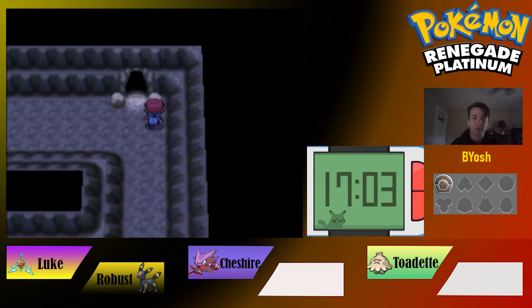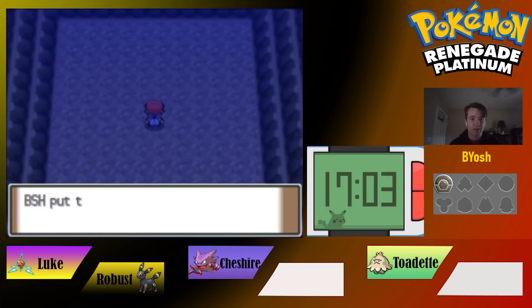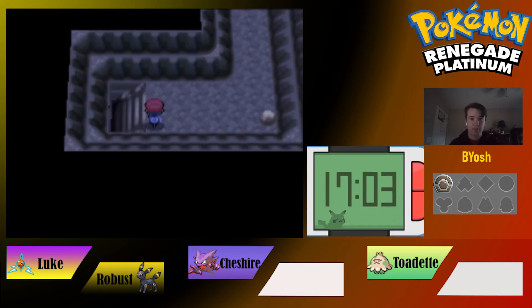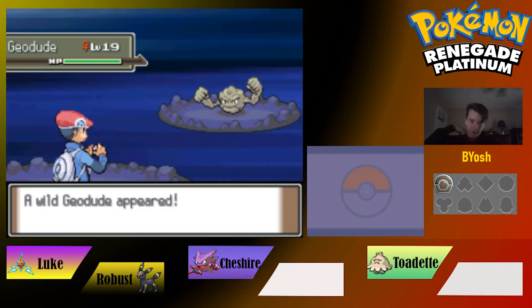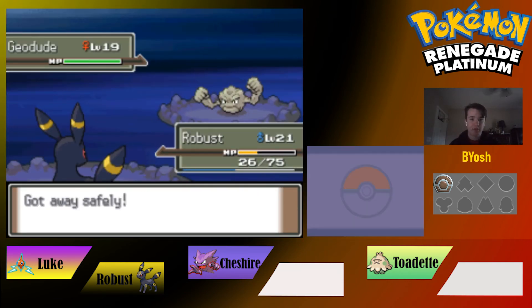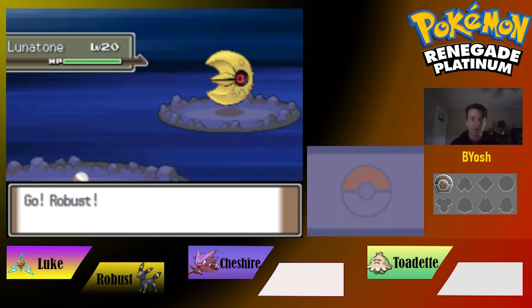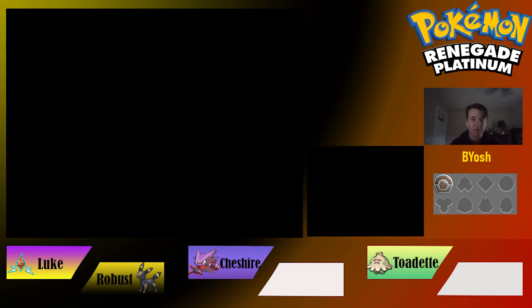There's a cave back here with Never-melt Ice — interesting, that'd be good for an Ice-type if we hadn't killed our encounter. Zubats keep appearing — wish we had Repels. So sad we could have gotten the reincarnation of Beldum — that would have been a powerful Metagross eventually. Need to heal.